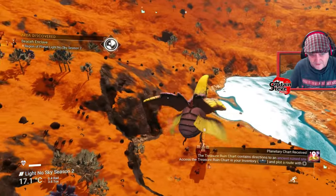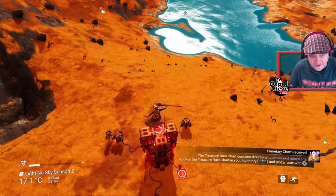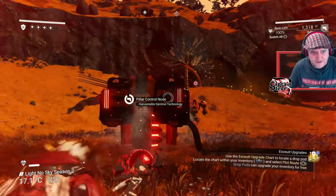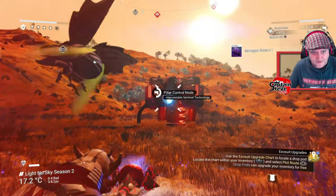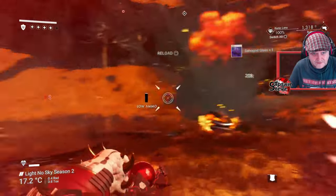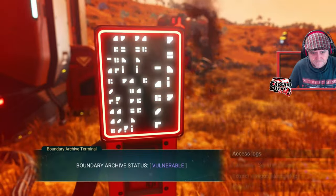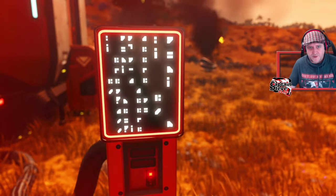Okay chums, we've arrived at this Sentinel structure. Now, the nice thing about these Sentinel structures is when you shut down the Sentinel activity, it actually destroys all the Sentinels that are here. So I'm just going to get their attention quickly by blowing up some stuff. And if I run over to this console here and press the button on it, I should get a load of glass. There we go. Shut down Sentinel forces. Watch that one blow up on my screen. Kaboom. They're all done.